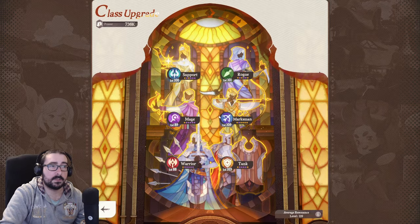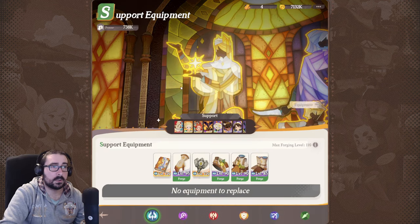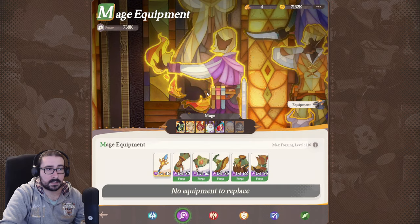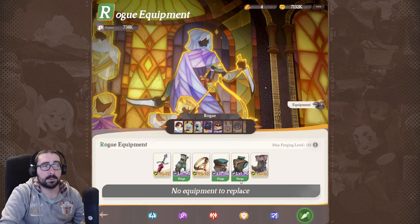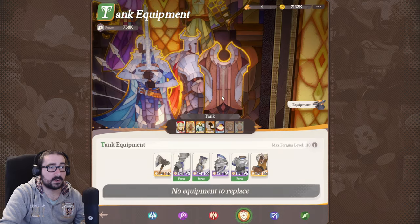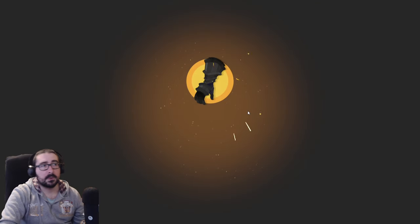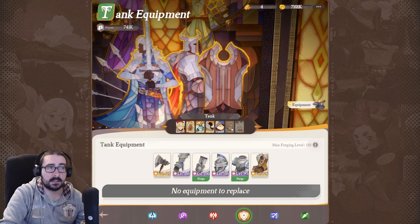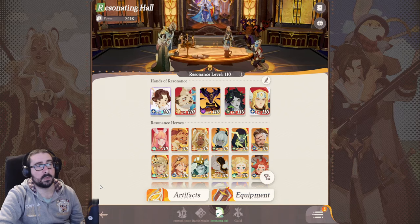The Equipment system is one of the good things about AFK Journey — every Rogue, every Support, every Mage, every Warrior, every Tank, every Marksman — they're all sharing the same gear within their class. So when you upgrade one piece of gear, every Tank you have benefits from it, even the ones you haven't unlocked yet. When you unlock them, they're going to benefit. So it's much better — keep that in mind.